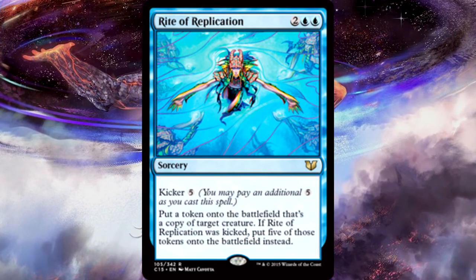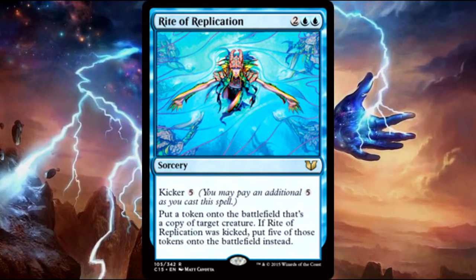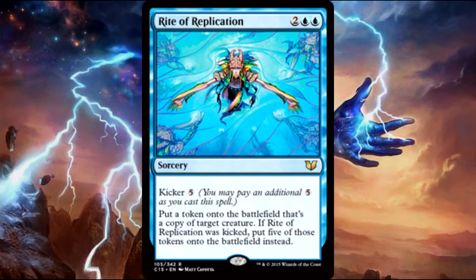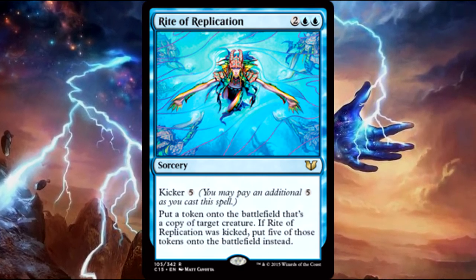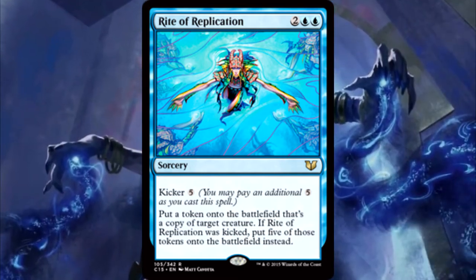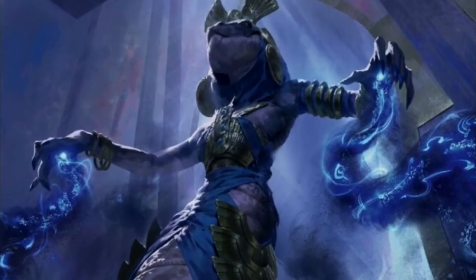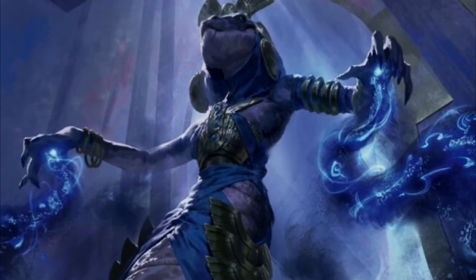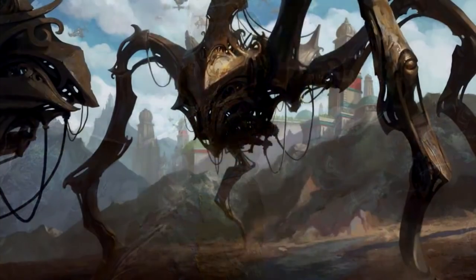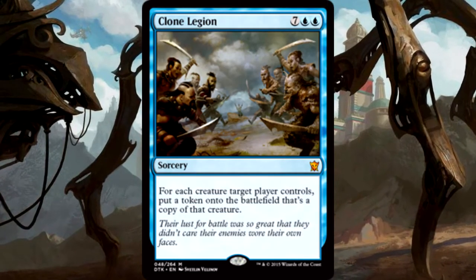Next is of course the great and powerful Rite of Replication. There was actually a time where I got five copies — ended up with six copies of Utvara Hellkite, which gives you a 6/6 dragon whenever a dragon you control attacks. So I ended up with like thirty-six 6/6 dragons because of this card and just won the game, making my opponents scoop. I don't know of many other blue decks that can say 'I'm just going to swing at you with a legion of dragons.'